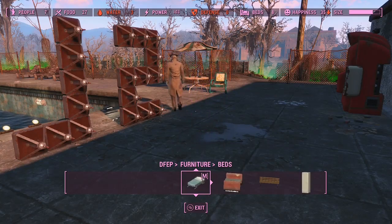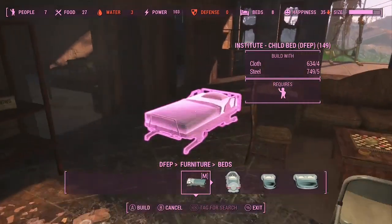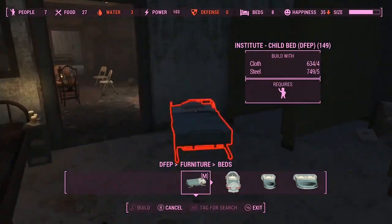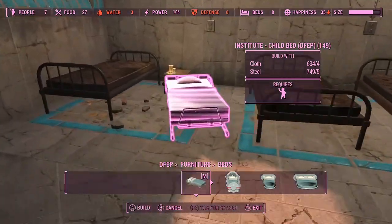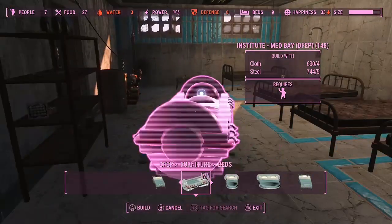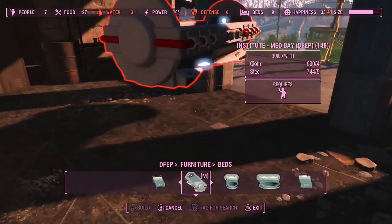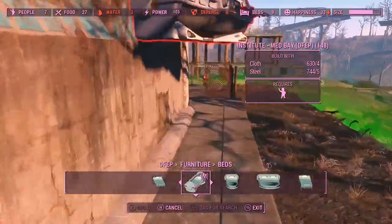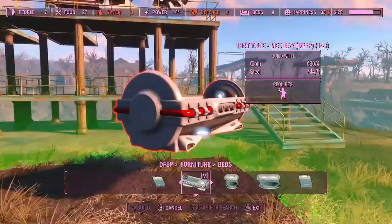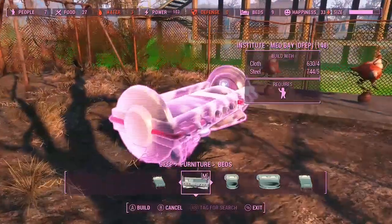They've made some of the stuff from the Institute, which is quite cool. Institute child bed. You want a cryo pod or med bay or whatever - it's just a shame we can't build in these bits here where the stairs go, that would be quite cool. Med bay in the children's play area, because why not.